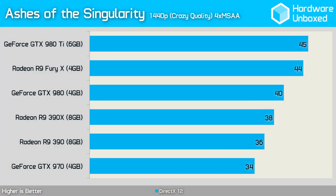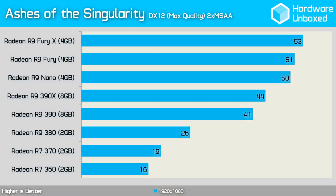First up in our benchmarks we have Ashes of the Singularity, which as I mentioned isn't actually released yet, though the early access build is quite stable and AMD is already delivering some very solid DirectX 12 performance. Since DirectX 12 doesn't rely on the display driver for performance optimizations like DirectX 11 does, things shouldn't change too much. Since this is one of the first DirectX 12 games available through early access and it features a great built-in benchmark, we decided to include it. As you can see, this highly demanding game calls for quite a bit of GPU power even at 1080p.